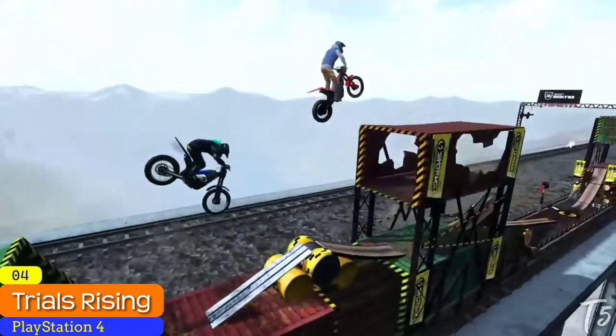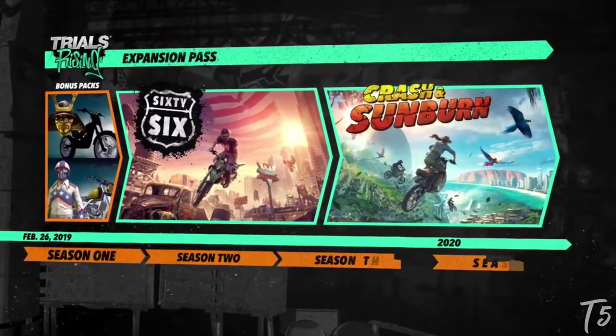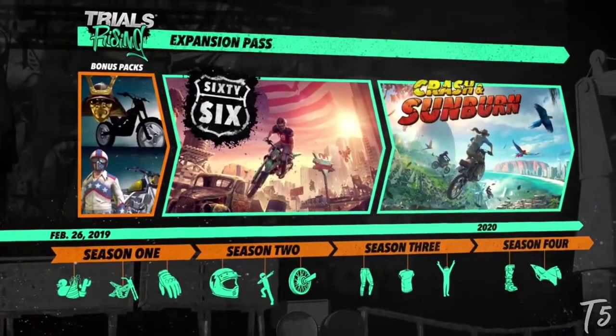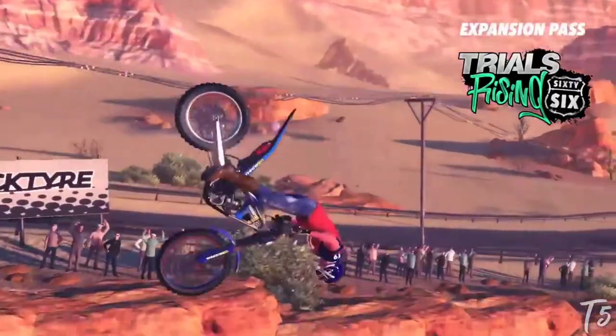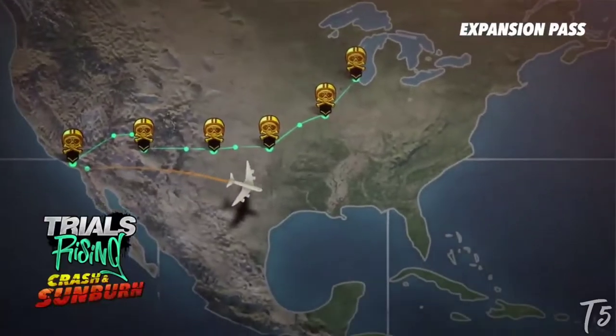Next, number 4: Trials Rising. The game features obstacle courses set in various parts of the world such as the Eiffel Tower and Mount Everest, and players can compete against each other in both local and online multiplayer. A local multiplayer mode called Tandem Bike is introduced in Rising, in which two riders control the same motorcycle.